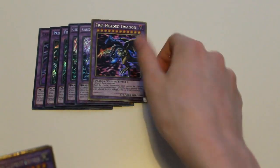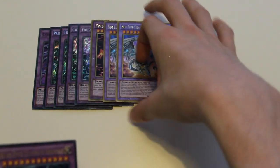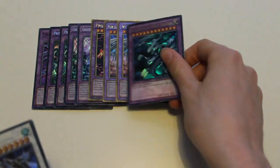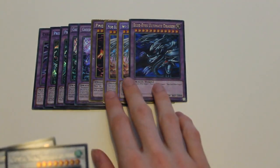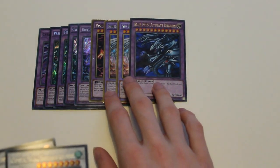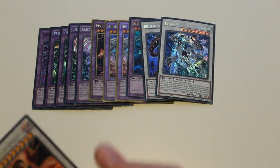For the rest of the extra deck, you can play whatever you want as long as it's a strong monster with a lot of attack power. For example, I play one Five-Headed Dragon, two Neo Blue-Eyes Ultimate Dragon, one regular Blue-Eyes Ultimate Dragon, one Buster Blader, and one Crystal Wing Synchro Dragon.